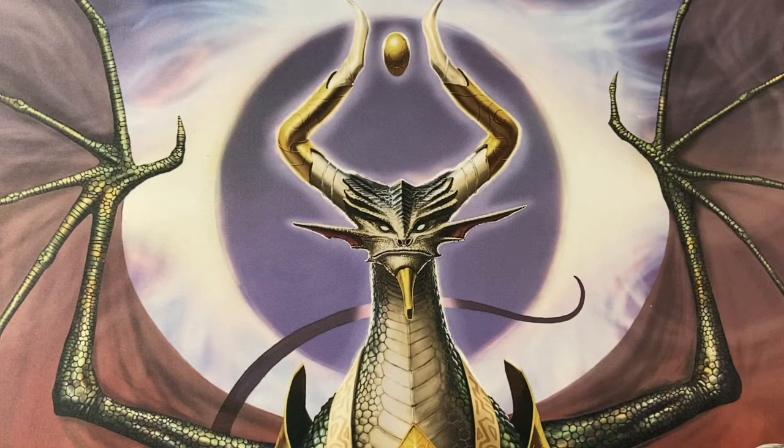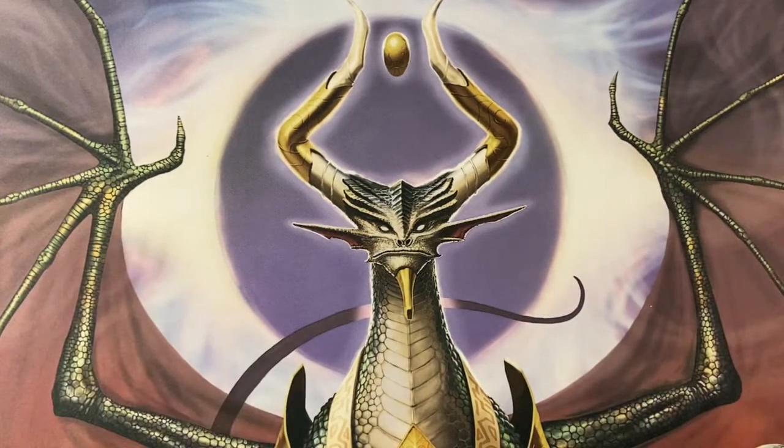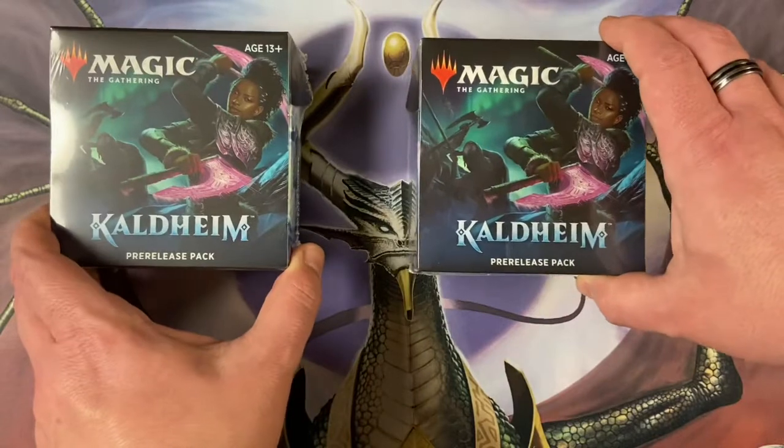Hello and welcome to the channel! I'm Justin MTG, I'm Thing One, and I'm Thing Two. We are back and it is Kaldheim pre-release day! We got ourselves a new playmat — this thing is gorgeous, it is Thing Two's, he picked it up himself. We had the Ugin War of the Spark alt art, so we figured we might as well get the equal and opposite.